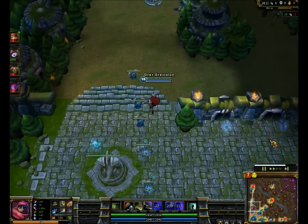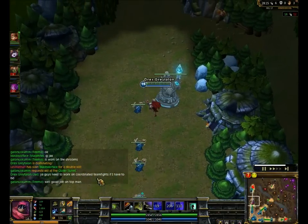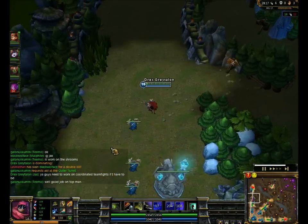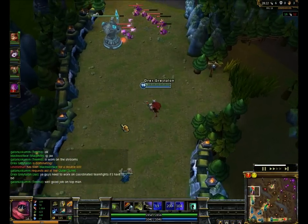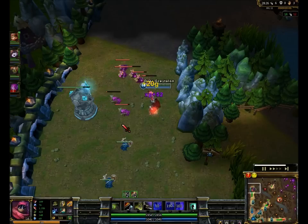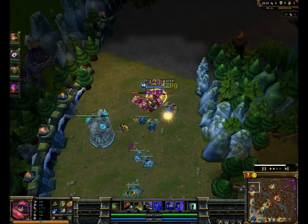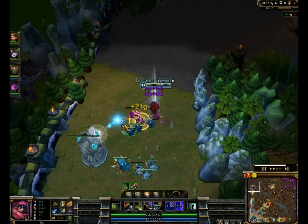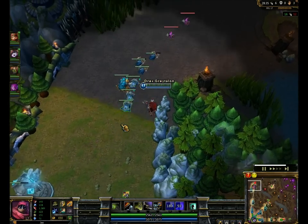I tell my team they need to work on coordinated teamfights if I have to backdoor. If people can't handle themselves, then the enemy team's gonna snowball harder than I can and I can't carry the game at that point. Not that I was really carrying — everybody on their team was really good. It was just that a few people made some ballsy calls and they didn't really work out for the best.